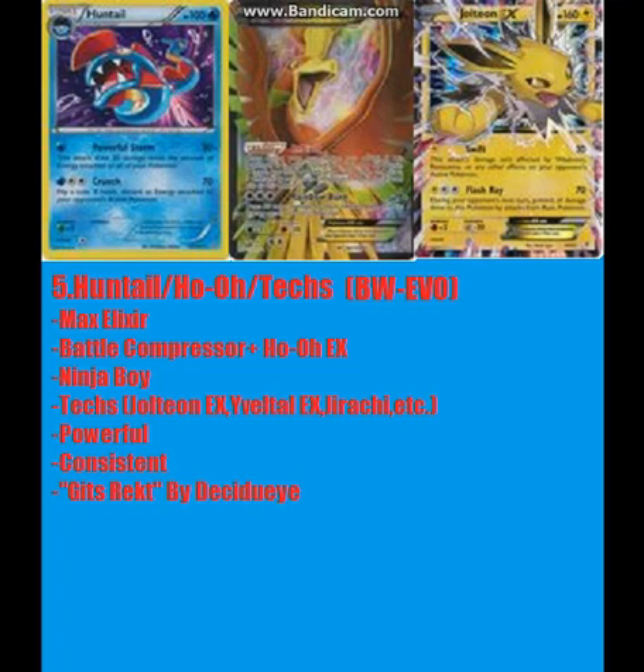At number 5 I have Huntail Hollow. This was for the Black and White to Evolutions format. You would use Max Elixir to power up your bench basics. You'd also use Battle Compressor and Ho-Oh EX to put your Ho-Oh EX on your bench with 3 basic energy on. And you'd use Huntail to attack.